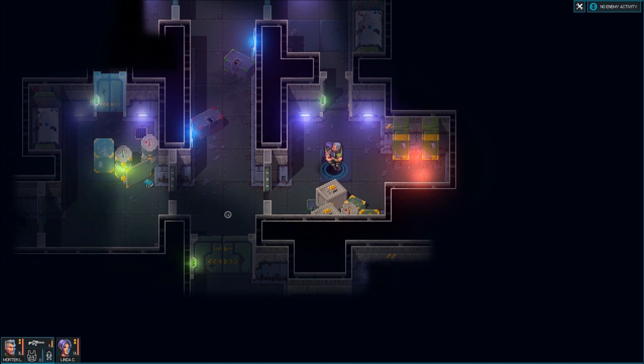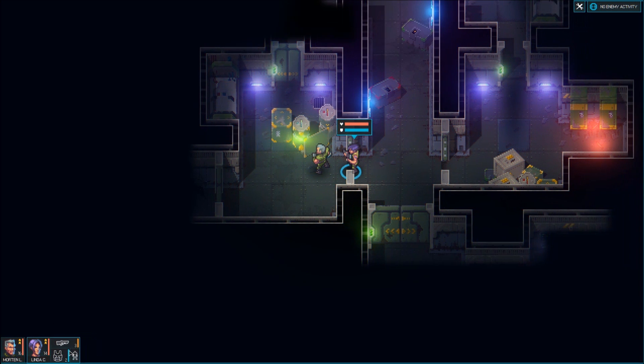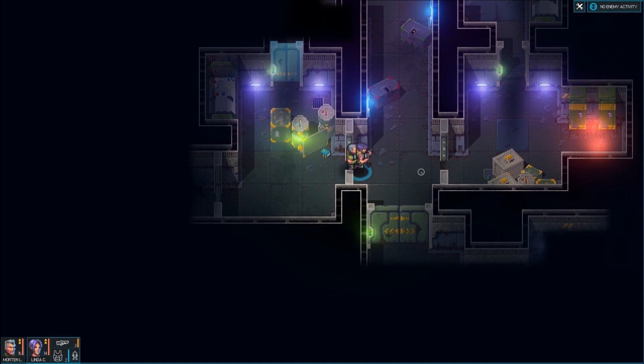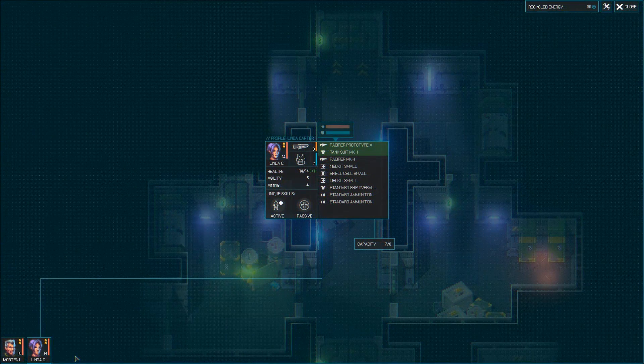Standard ammunition - got that. Let's go over here. Small cell. Shield cell small. Yeah, that's what I thought. All right, Linda, hopefully you've got some space. Okay, good. This is not good. Let's take a look at our inventory and see if there's something we need to drop. This is a small energy cell for immediately recharging suit shields - restores five shield points. You know what, we're going to recycle that because we need the space in our inventory.